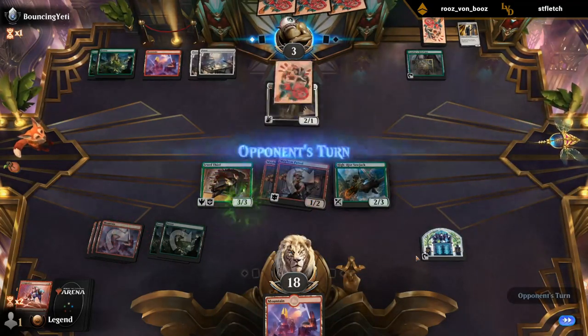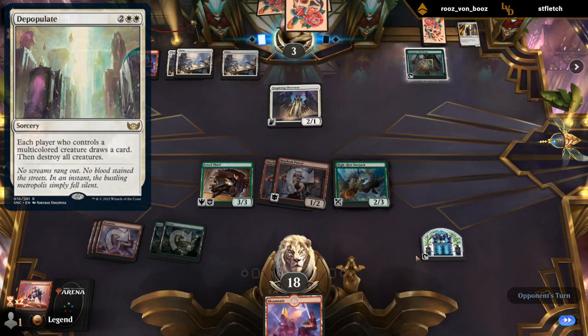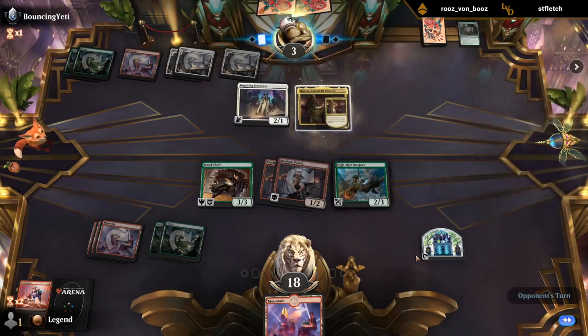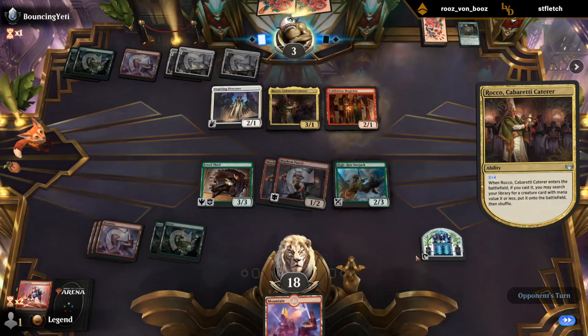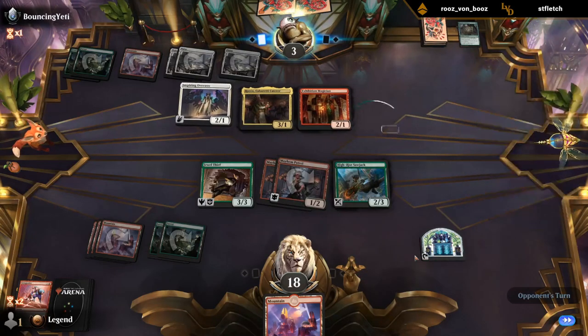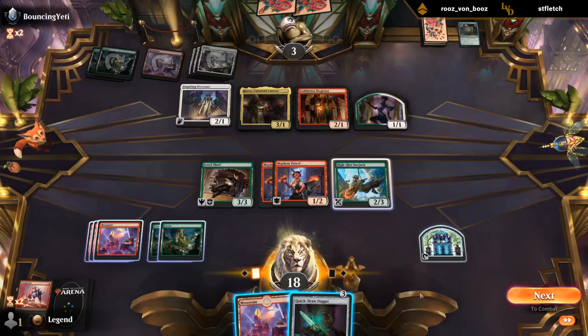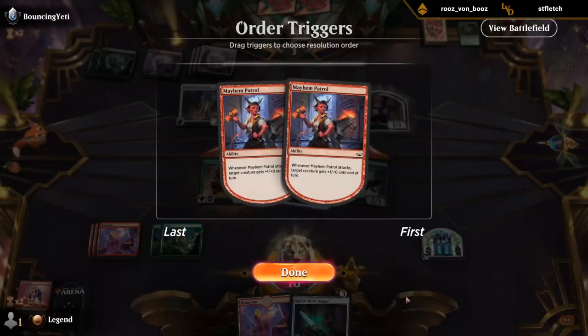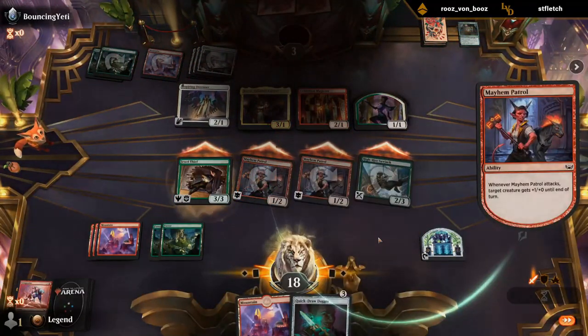We're going to keep a land in hand in case of Big Score. Opponent double blocking our trampler — no point of damage goes to waste. Sawjack. Gotta dodge a Depopulate here pretty much. Rocko for X equals 4 — that may be able to stabilize them. Although we still have two menace creatures, so I think they're still dead unless they can put a lifelinker in play. Magician with two blockers maybe could do it, but a Quickdraw Dagger is gonna be a blowout. Creatures and combat tricks — pretty simple, but it gets the job done. On to the next one.